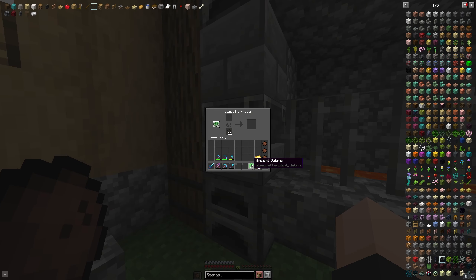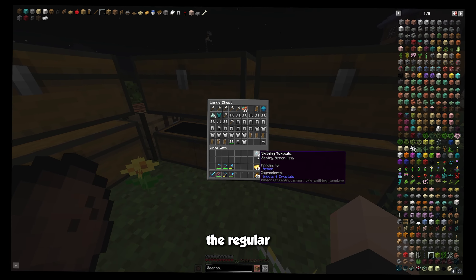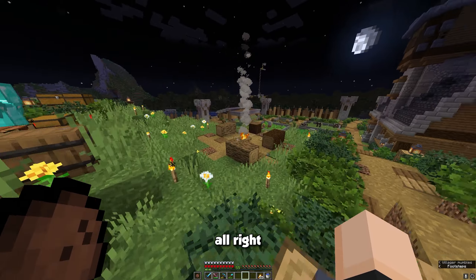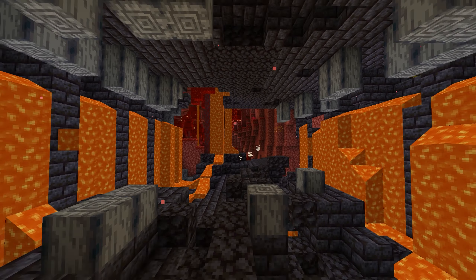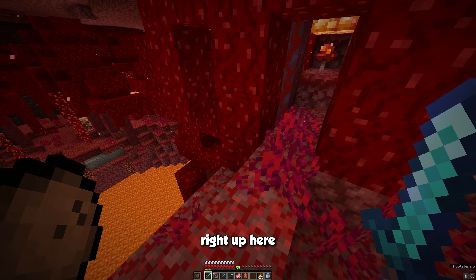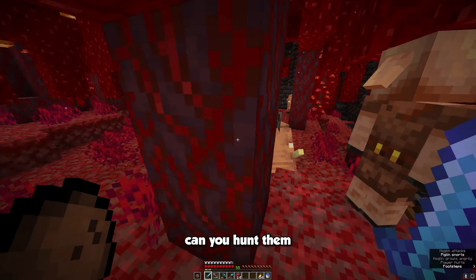Now we just got to do that 39 more times. This should be the last of what we need, but I am going to get some extra just in case. I think that is enough. Now I can throw some gold in here and ancient debris in here. Now to convert the armor, getting the diamonds should be easy. I already have the trims, but I still need the regular templates, which means I have to take a trip to that bastion.